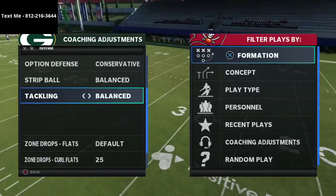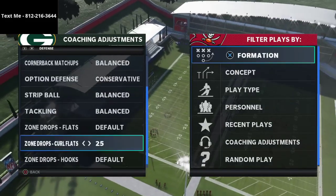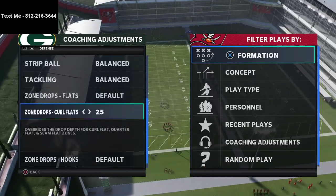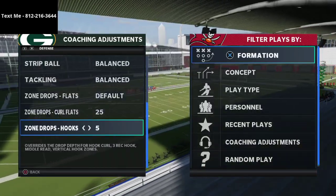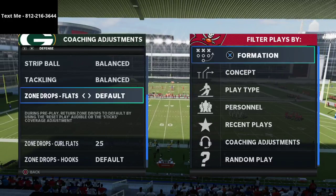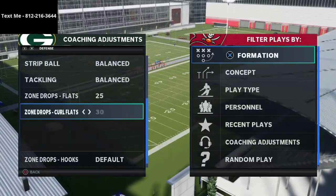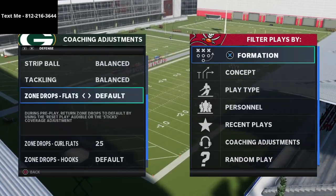These are both on balance mainly so I don't get any penalties. The key here: I leave everything on default for flats and just put curl flats on 25. Sometimes I'll put these on 5 if they're throwing a lot of underneath stuff; if not, I'll leave it on default.